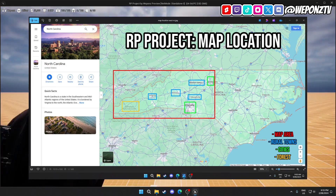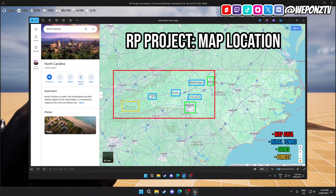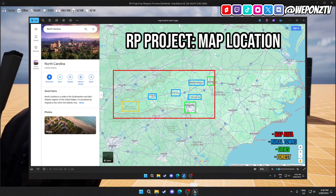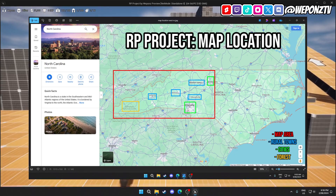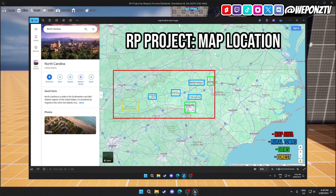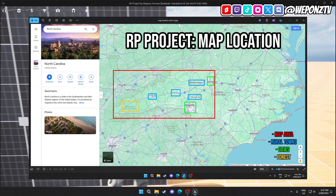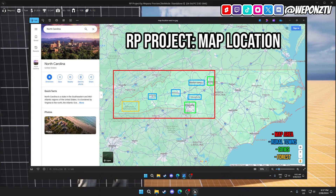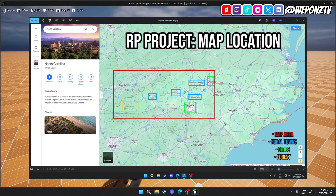The location is North Carolina, specifically Western North Carolina. This is the area of the map we're going to focus on. We're planning on doing two major cities, similar to what Grand Theft Auto does — copying a location but changing the names. We plan on making two cities: one major city based on Charlotte, North Carolina, and Greensboro, North Carolina.